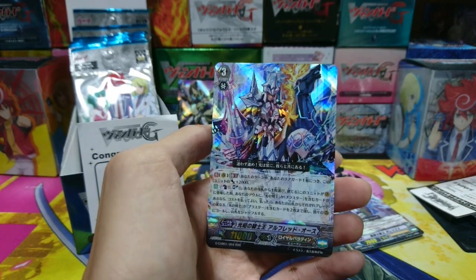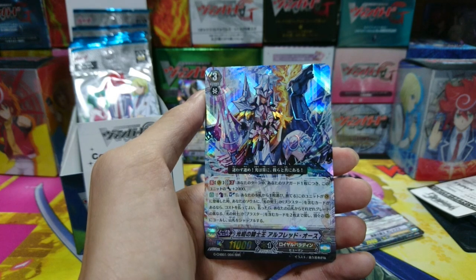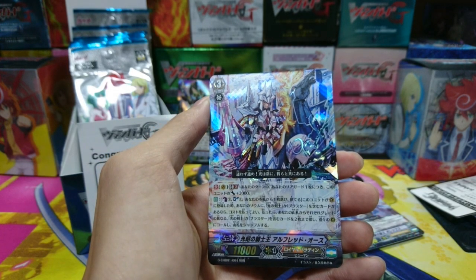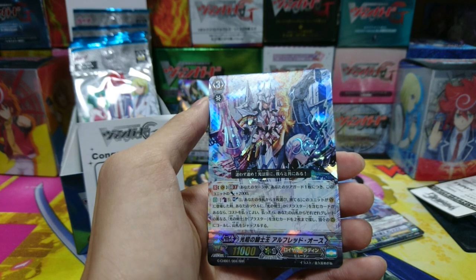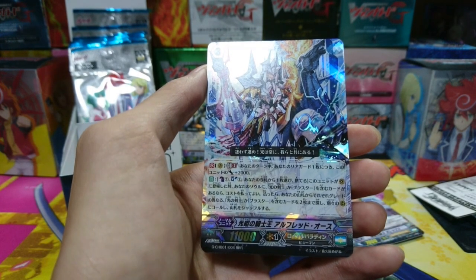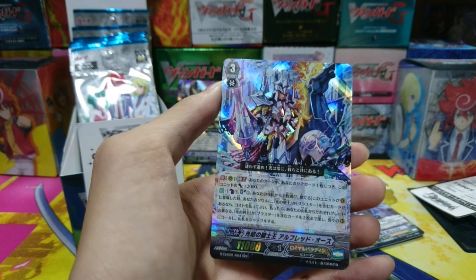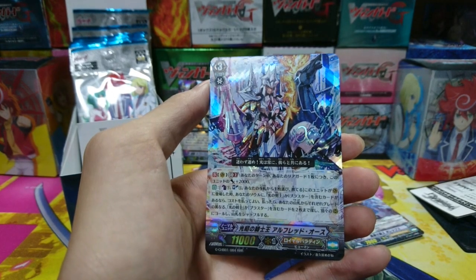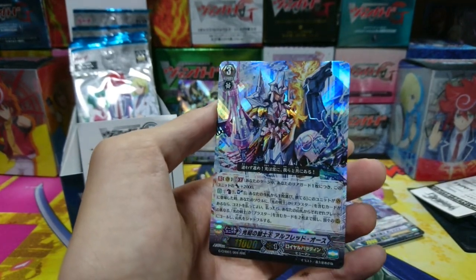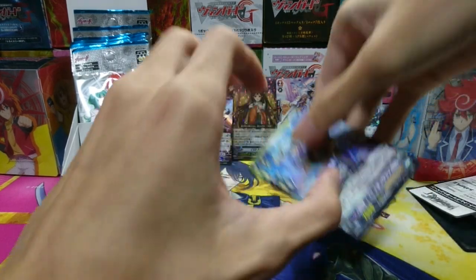Alfred Oath is actually a very good card. Not really good back then but now people are looking for Alfred. This is Alfred in his Generation Break form. The skill is GB2: this unit gets 2k for every one of your rear guards, so if you have five rear guards he gets 10k, just like the good old Alfred. The difference between King of Knights Alfred and Alfred Oath is that this guy can be boosted. The second skill is: when placed onto the vanguard circle, Counterblast 1, Soulblast 1, discard a card, and search your deck for up to two of Century of Light or Blaster and call them to separate rear guard circles. People are looking for it and I'm glad to have it.